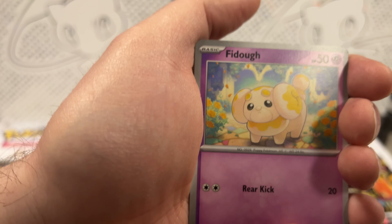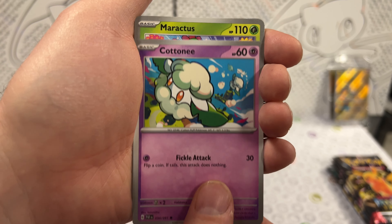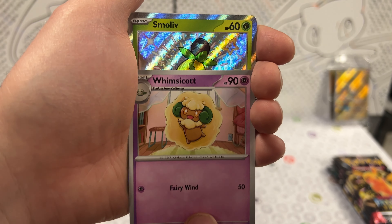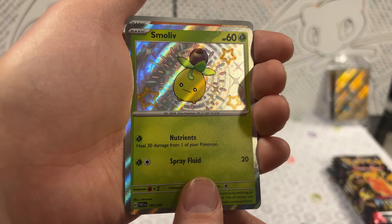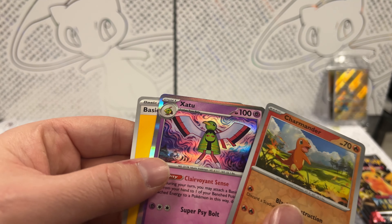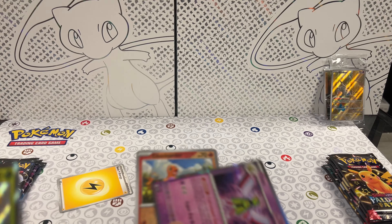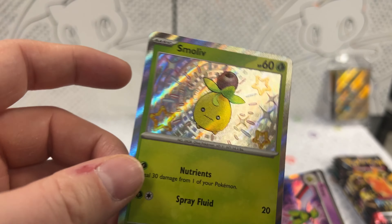We got Fido, Haunter — I like that Haunter. Cottonee, Maractus, Ultra Ball, Primeape — that's a nice Primeape. Wimpod. Sableye — looks like a holo. That's your holo, that's your card. They're putting it in the middle again? That's the holographic. One reverse holo — Charmander. It looks a lot like all the other Charmanders we have. And then holographic Zatu.